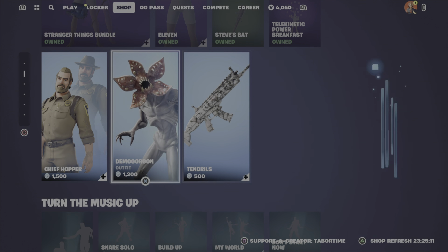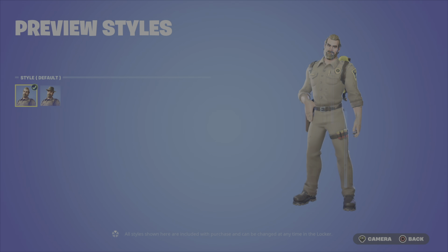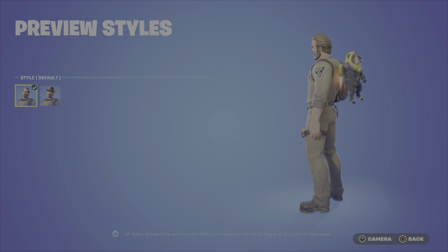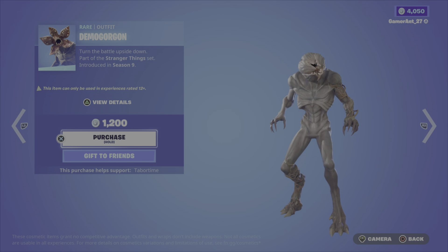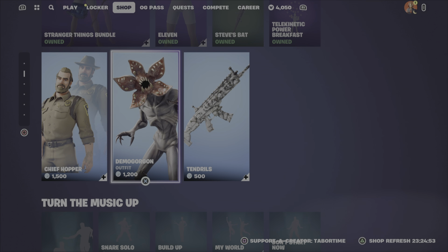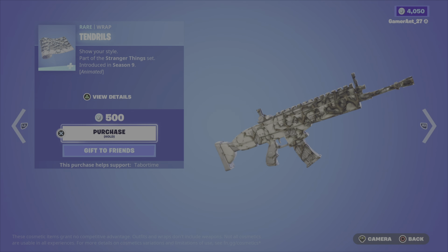Hopper back bling — secondary style hat, this is the default. Team Gorgon back bling at 1200 — used to be one of the rarest skins in the game. Back to 100 Drills animated wrap at 500.